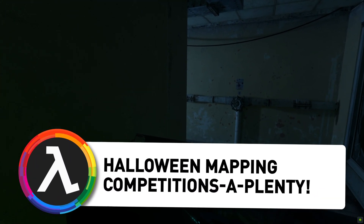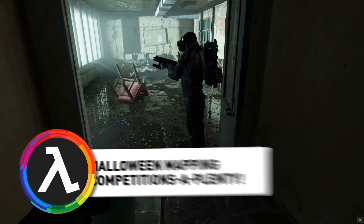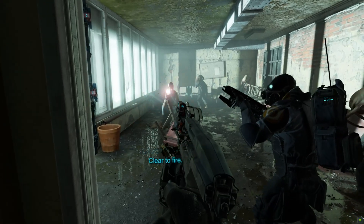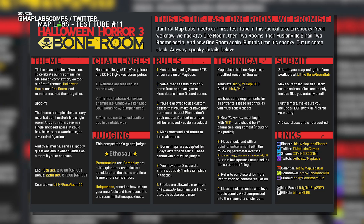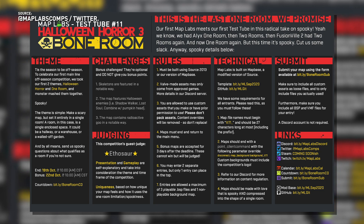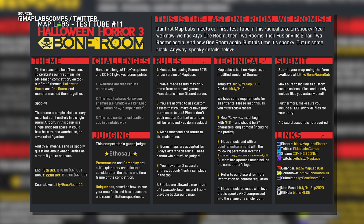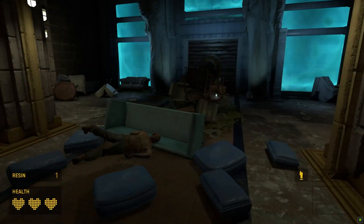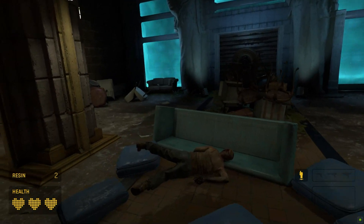It's the month of Halloween, and that means we're going to get a lot of scary themed events — this also counts for mapping competitions, and I've got two to cover today. The first one is by Map Labs, and it's actually a pretty small one. Halloween Horror 3 is a test tube competition that requires you to create one really spooky room. Some of the bonus challenges require you to use skeletons, radioactive goo, and/or Halloween themed enemies. This competition ends on October 19th, so you don't have a whole lot of time left if you want to participate. Bonus maps will be accepted until October 22nd.